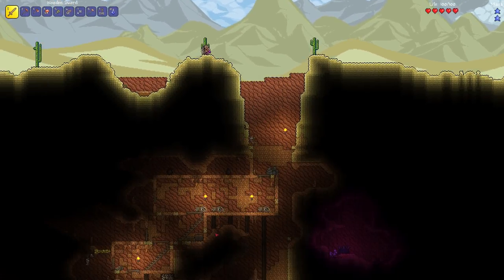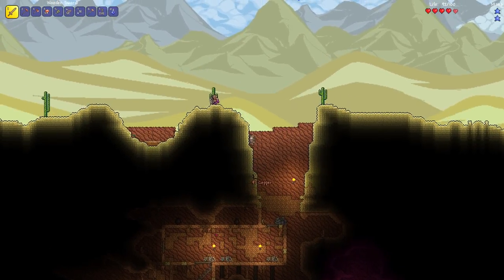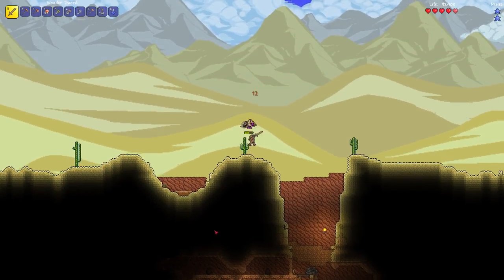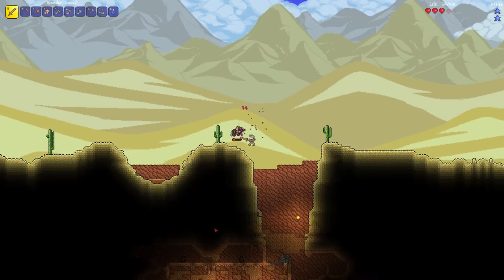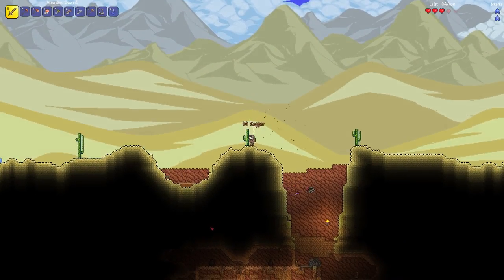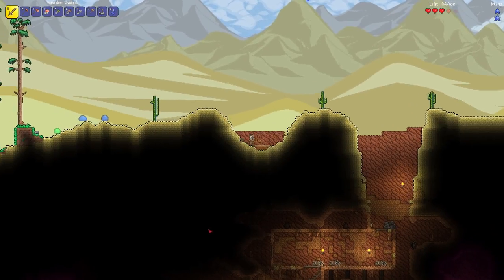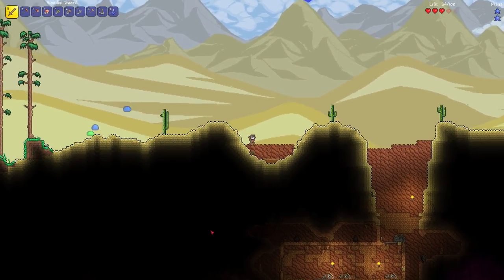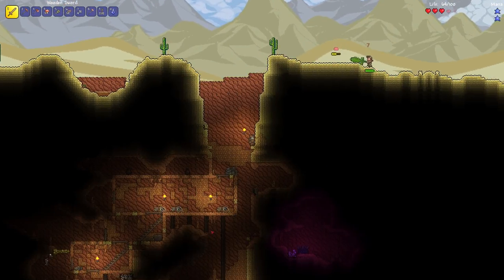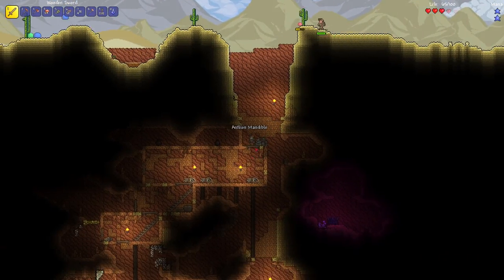He's tiny but has lots of health and he got stuck in a block, so I'm going to free him and then kill him. The next step would be exploring underground to find better gear and mining up ores so we can have armor that actually does something for us.